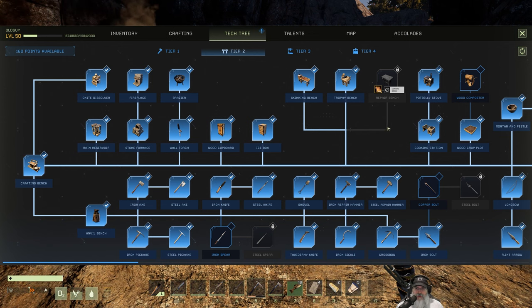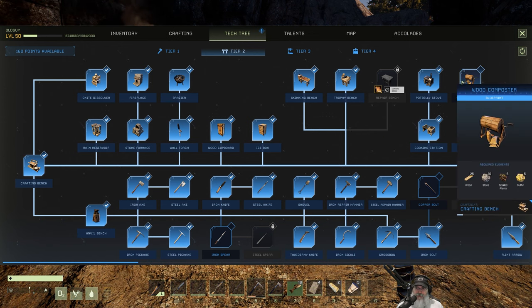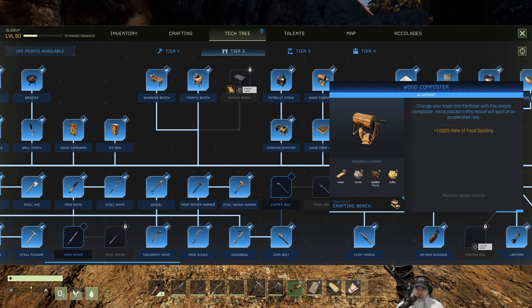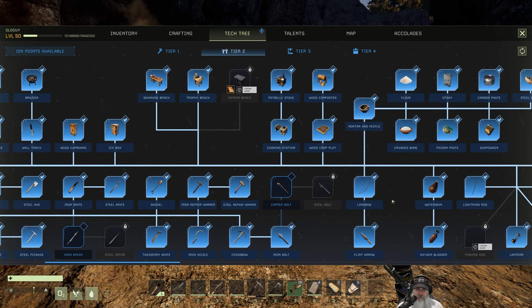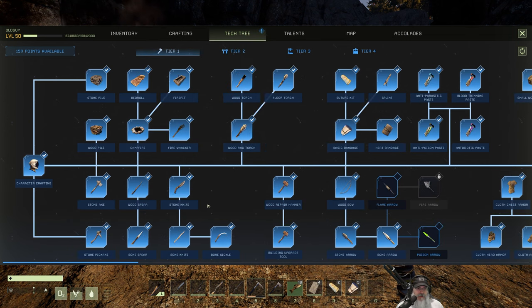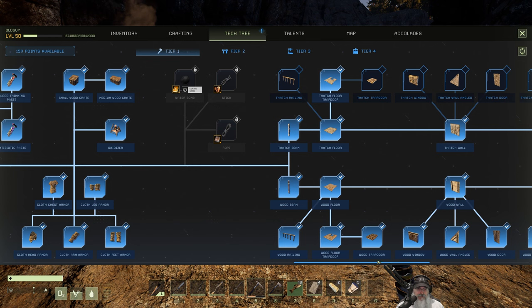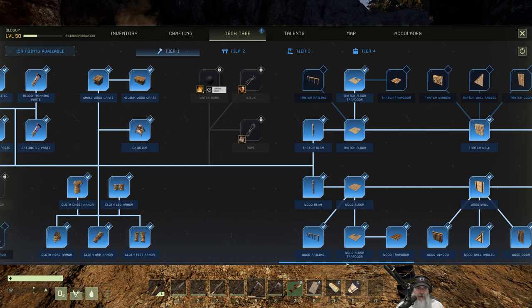I haven't done anything with the farming stuff yet and I'm not planning on it until we get to our permanent location. But we have the wood composter — might as well learn it, I've got 159 skill points. What this basically does is it allows you to quickly spoil food and then it looks like it turns the food directly into fertilizer. That's what the description implies. This is new with Update 14.